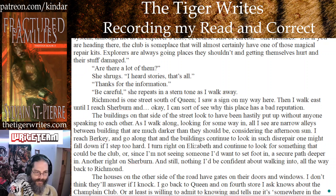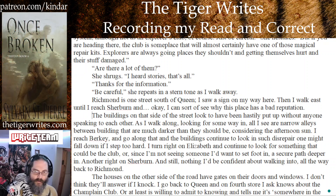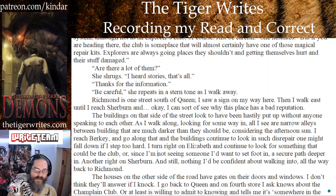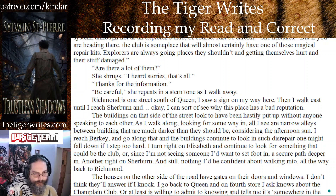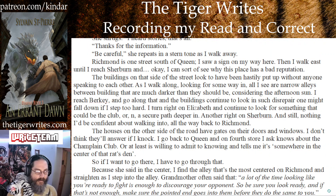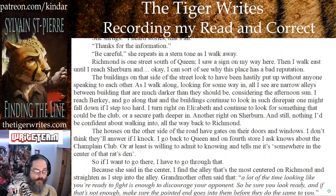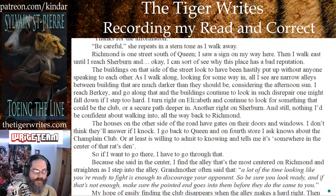As I walk along looking for some way in, all I see are narrow alleys between buildings that are much darker than they should be considering the afternoon sun. I reach Berkey and go along that, and the buildings continue to look in such disrepair one might fall down if I step too hard. I turn right on Elizabeth and continue to look for something that could be the club, or since I'm not seeing someone I'd want to speak to, look for a secure path deeper in.